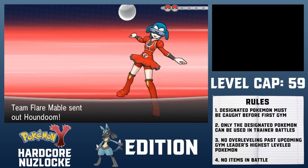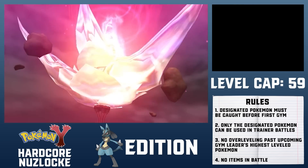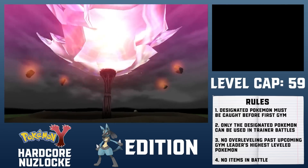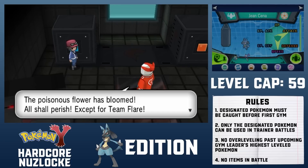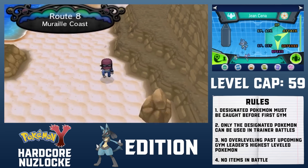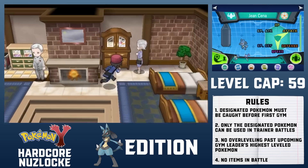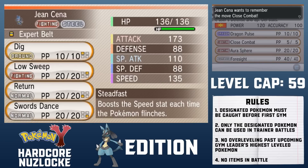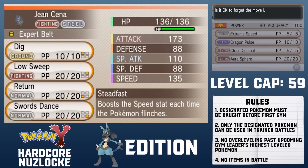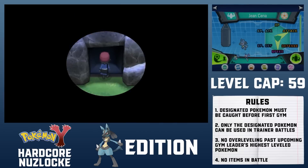There's nothing notable in the rest of Lysandre Labs, besides the fact that Mabel's Houndoom lost 2 levels somehow. Zerosic activates the ultimate weapon, which puts the world on a timer. If you think about it, Zerosic is basically Evil Clemont. I fly to Shalour City and head south onto Route 8 to pick up a Heart Scale. I offer this Heart Scale to the move reminder in Dendemille Town so that Lucario can learn Close Combat — a 120 base power STAB move is undoubtedly the best attack Lucario's had to work with. In Geosenge Town, I reteach Lucario Power-Up Punch and Protect, then invade the Team Flare Secret Headquarters.